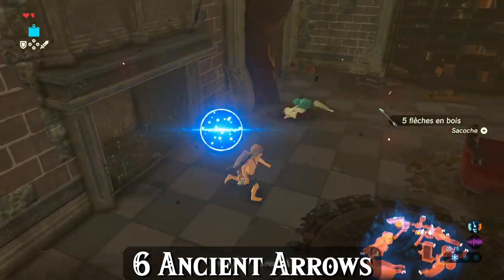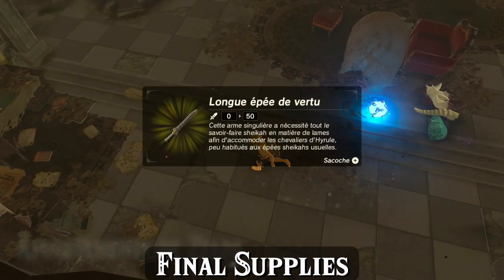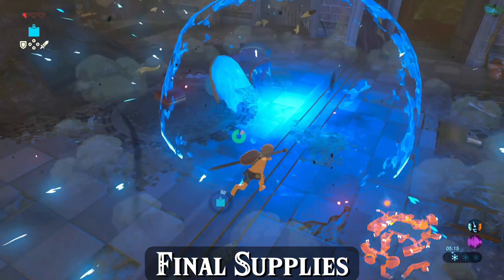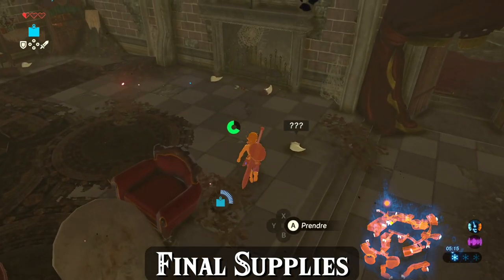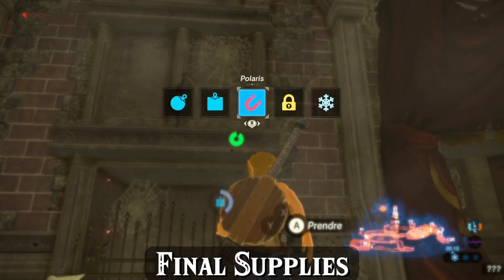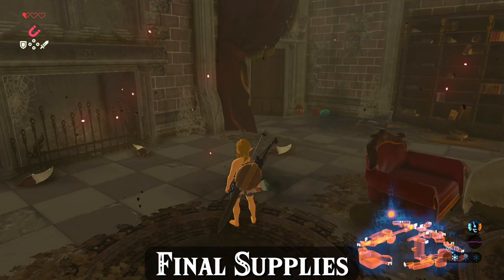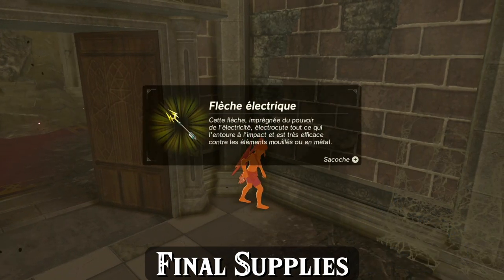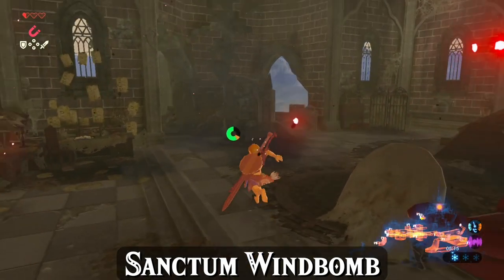Now the 6 ancient arrow route has met back up with the 3 ancient arrows route. It's time to pick up the last of our supplies and head into the fights. Grab the moblin's edge of duality, move away from the bomb and detonate it. For 6 ancient arrow runners, make sure the square bomb is cleared because sometimes it may not despawn after the wind bomb the way square bombs usually do. Then swap to Magnesis and pull down the royal guard's bow off the mantle, and finally pick up the 5-pack of arrows for a total of at least 7.